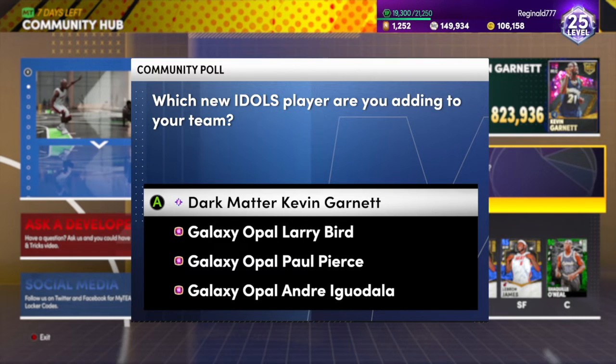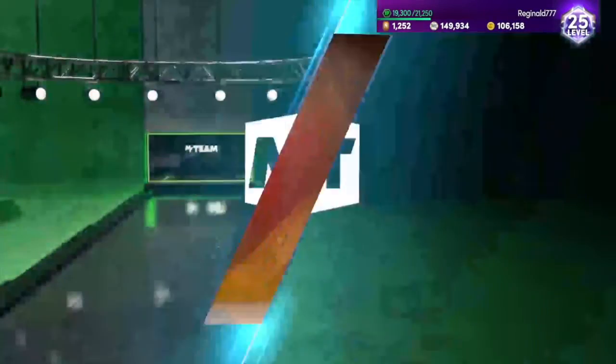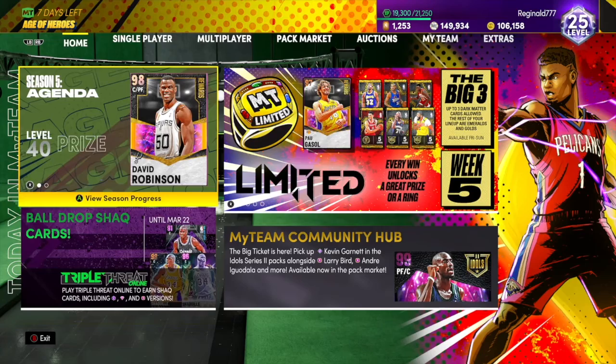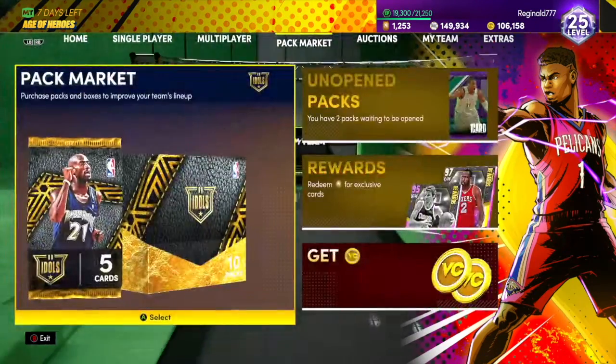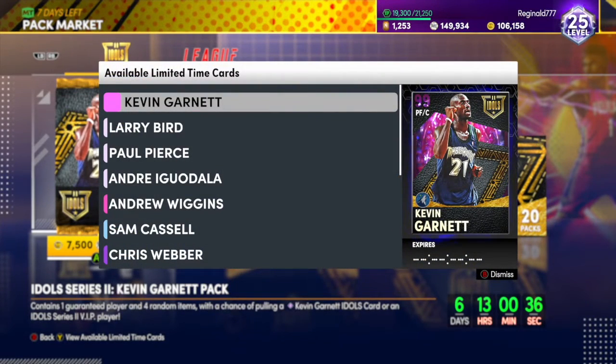First, you got a locker code on the community poll — you click it, it's gonna ask you a question about which card you're gonna be adding to your team. It don't matter what you pick, you're gonna get one locker code. I'm gonna say KG, and I do not know what I'm gonna use my tokens on yet, but let's see what the packs are talking about.